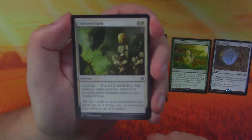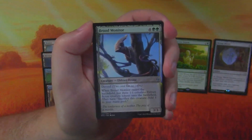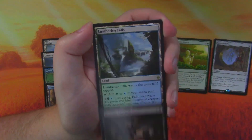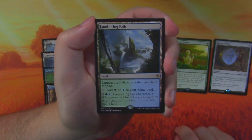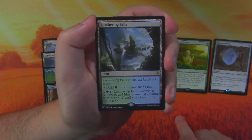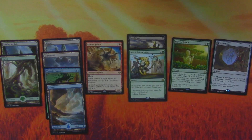BFZ last but not least: Unified Front, Brood Monitor, Malakir Familiar, and a Lumbering Falls — not bad! I'll take a man-land. Tap it, adds green or blue mana, and for two green-blue you can turn it into a 3/3 green and blue elemental with hexproof until end of turn. We also get a full art Forest. No masterpiece card for us right now.